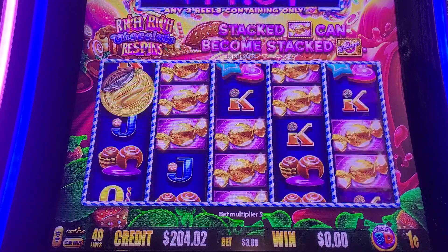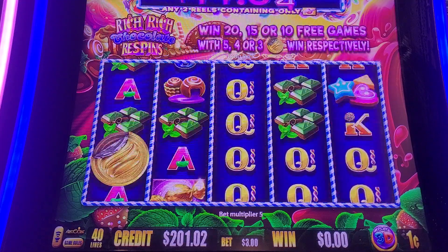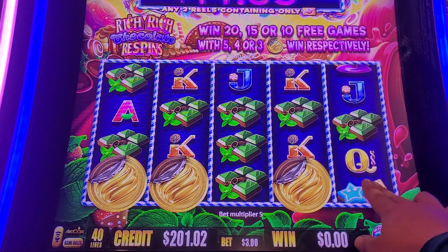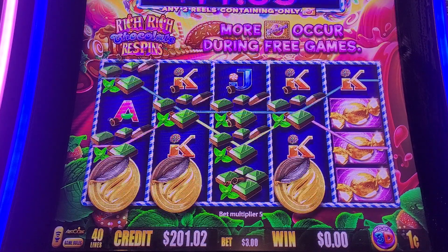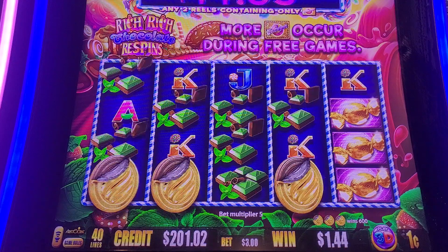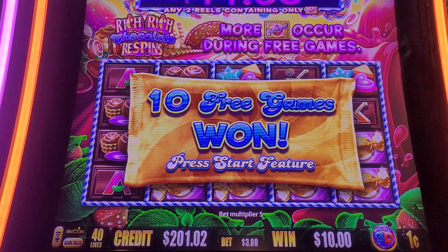We're probably at our $50 investment. Let's go to $150 — we profit. Come on, get us in! Yes! All right guys, we got a $3 bonus, 10 free spins. We got more of those jackpot lines or reels during the feature. We got a little line pay there — $2 or $10. Let's see what we make happen.